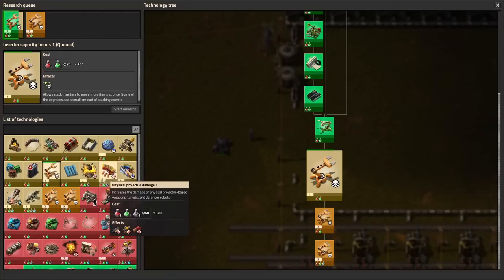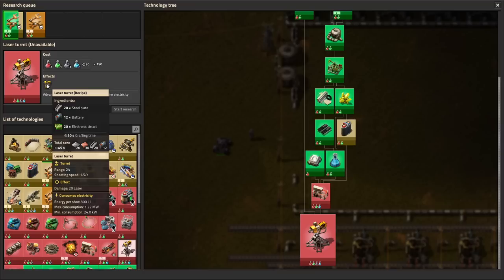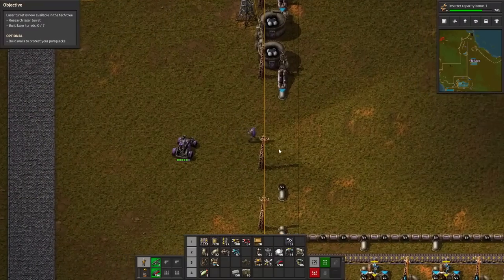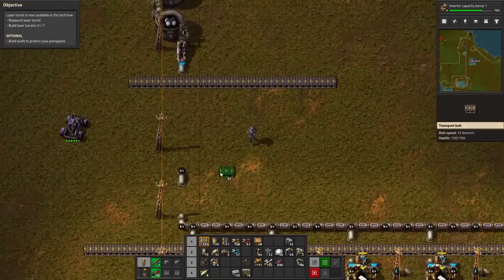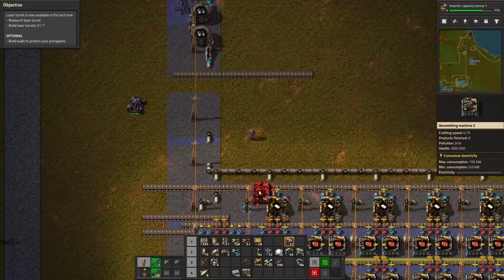Since we now need to make laser turrets, let's go find the laser turrets. Laser turrets are going to need batteries. Batteries need sulfur, iron, and copper. Steel needs steel and green circuits needs green circuits. So I might as well just build a new green circuit build here that is kind of dedicated. Let's give that a shot and try to sort of build it there.